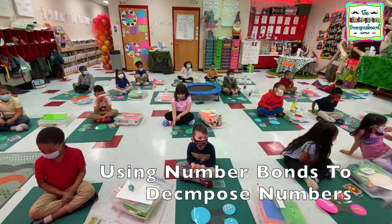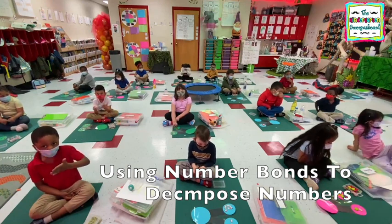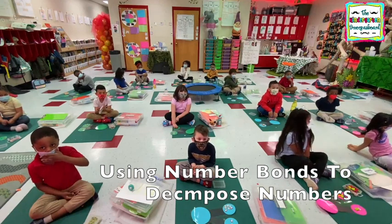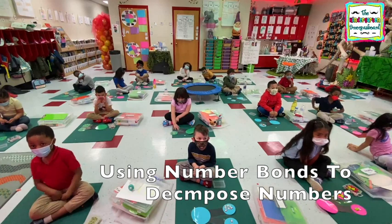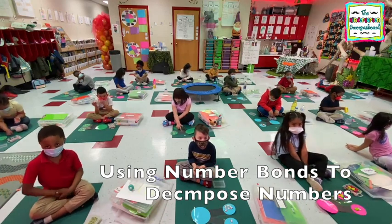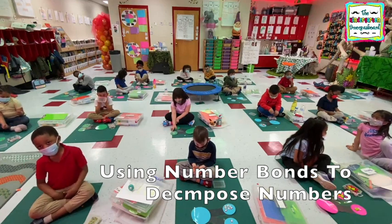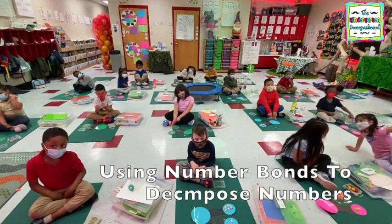Noah. Zero on top — zero on top plus eight. I don't know. How many are on the bottom, Noah? How many are on the bottom? Eight. Because zero plus eight equals? Eight.